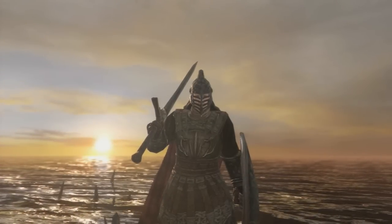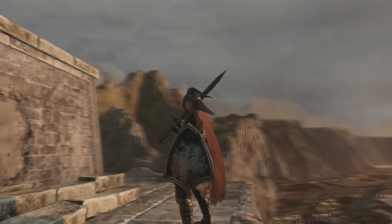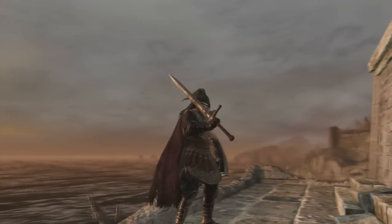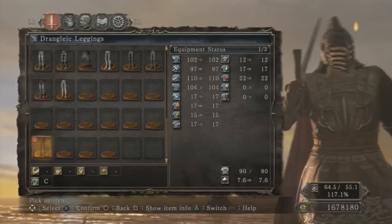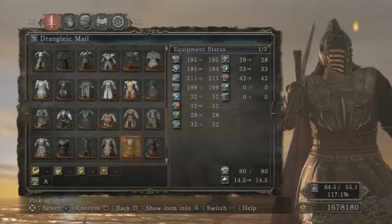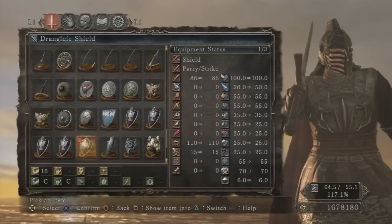Next we have the Drangleic set. You find this entire set besides the helmet in the Forest of Fallen Giants after the Pursuer boss fight the second time you encounter him — I already made a guide for that. But then you come across the Ancient Dragon and you receive a key. When you receive that, you can now go into the Tree of Giants back in the Forest of Fallen Giants. You see those big trees all across that world and now you can go inside those and relive memories. You come across Captain Drummond, a captain from a long time ago in a memory, who wears a Drangleic set. Awesome armor set — I wore it through almost the entire game.